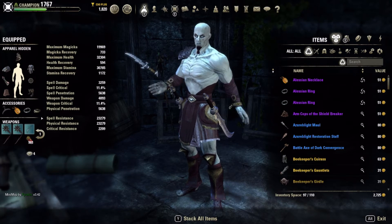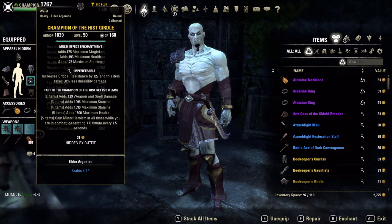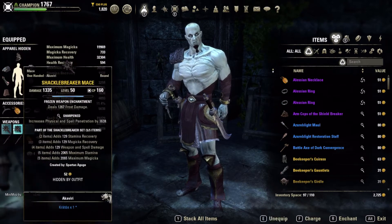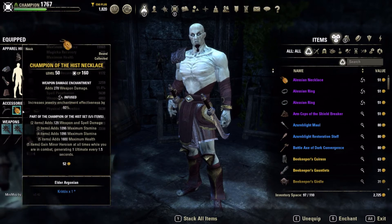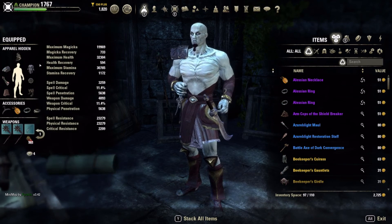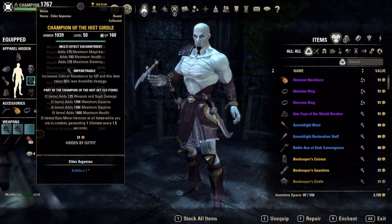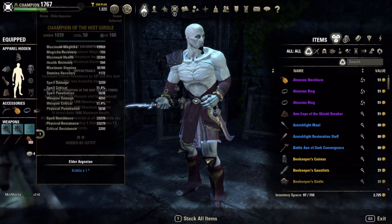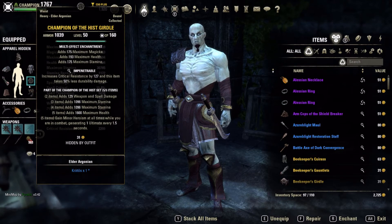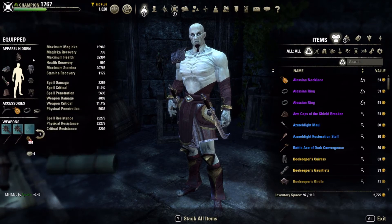If you want to lean into damage, you could get rid of one of these sets and pair it with Plague Break. Run Plague Break weapons, jewelry, and one belt piece for Plague Break. We're currently seven heavy, so I don't have medium armor passives, but you would gain those. You could run a squishier medium armor setup with Plague Break and heavy on the rest — pretty much any mixture you want.